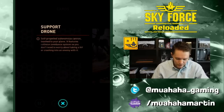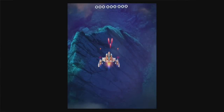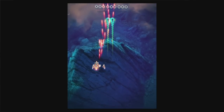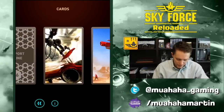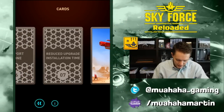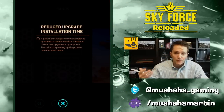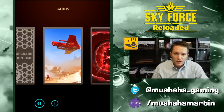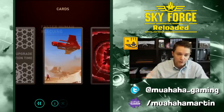Cards five and six are both support drones. If you're on lower levels you may not have these yet, but basically you find these cards and they put a support drone on either side of you — a single straight-shot drone on each side. Card seven is Reduced Upgrade Installation Time — when you go to upgrade something in the shop, it finishes a lot faster, which is great if you don't want to rush those upgrades.